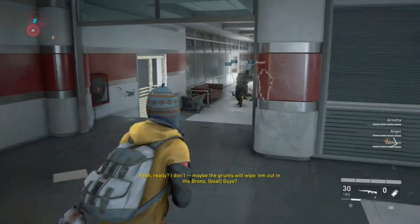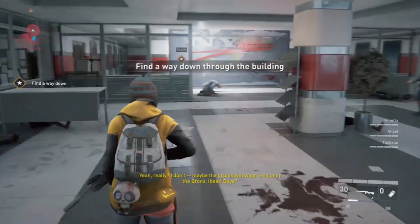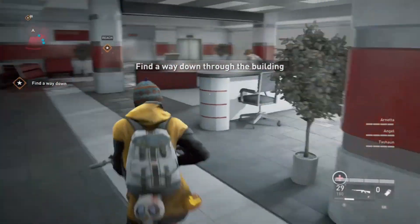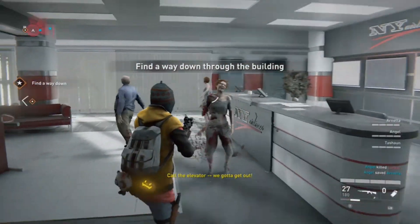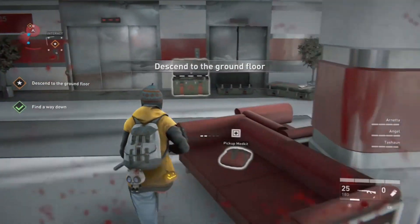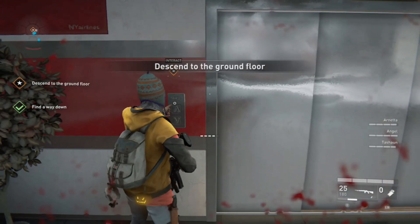Sometimes the halls are crowded, sometimes they're empty. You can use gas if you have it — it'd be much quicker when there's a large amount of zombies around. If you're with people it'd be under around nine minutes.